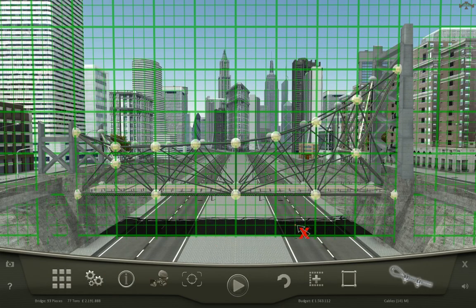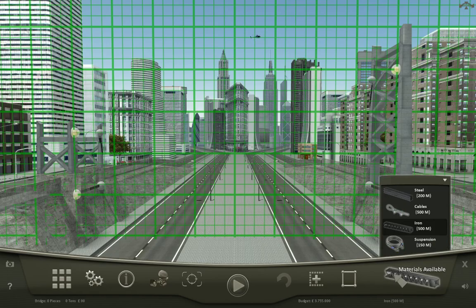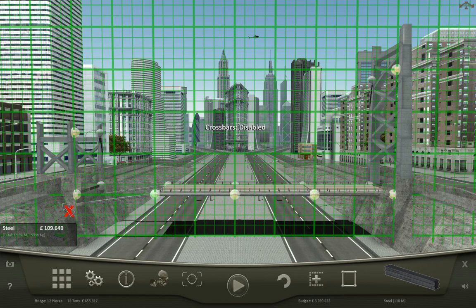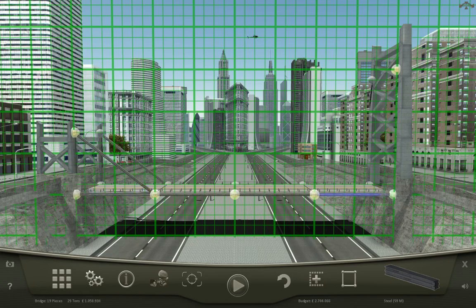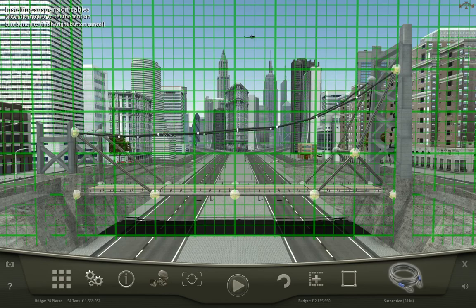I don't know, guys. Let's start fresh. An iron bridge — or a steel bridge. Let's do a steel bridge. No crossbars. We want the strength of steel without the weight of steel. Then we need a suspension cable, because this has worked fairly well. Getting a suspension cable about here. There we go.